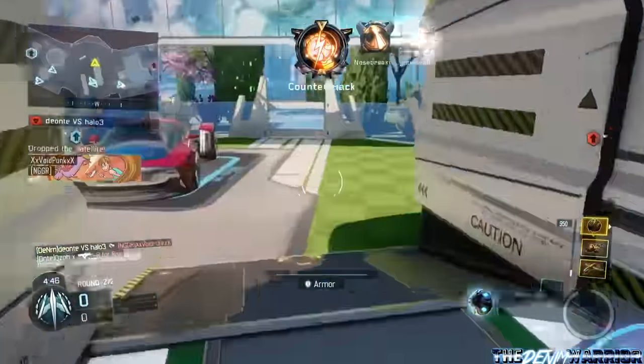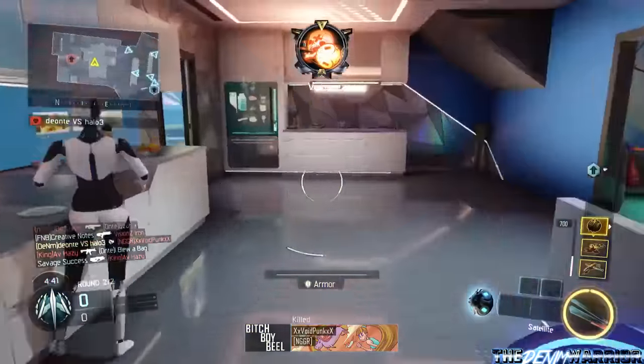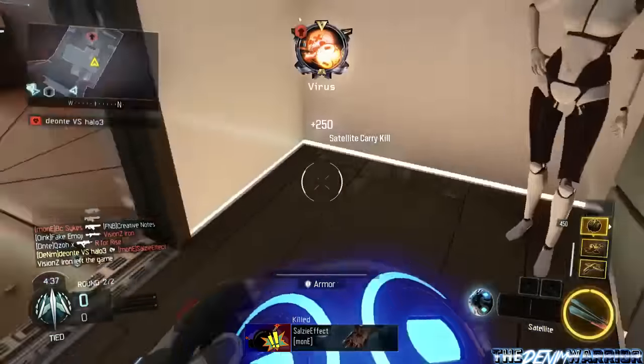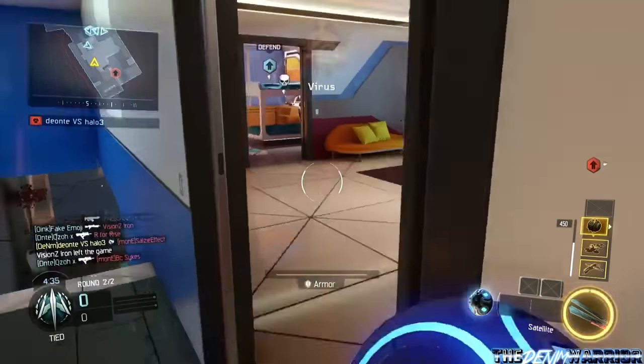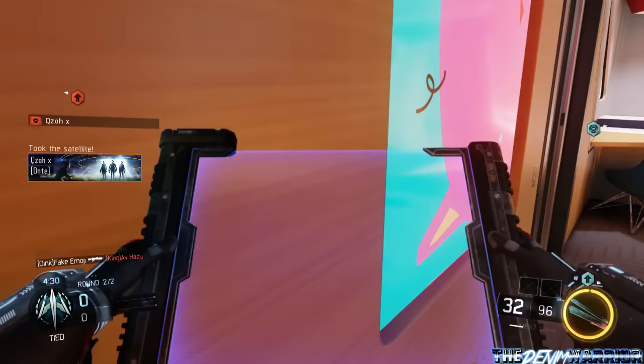It's not quite as good as those scorestreaks in Black Ops 2. I feel like this game needs a major buff for scorestreaks. Honestly, I don't care what anyone says — Hellstorm Missiles are complete trash in this game. They need to fix it. I don't see how you mess up a copy-and-paste of a scorestreak that was in your previous game — it doesn't make any sense to me.